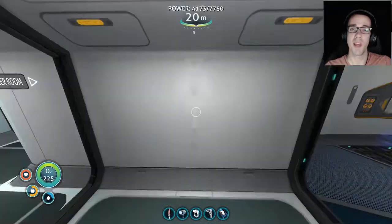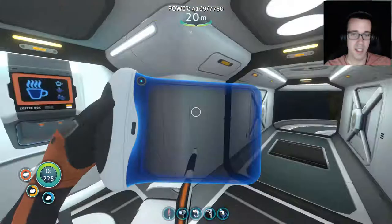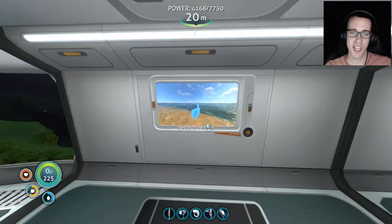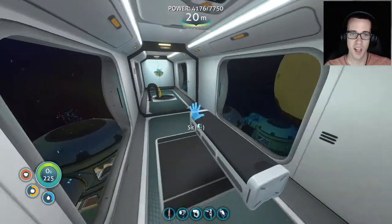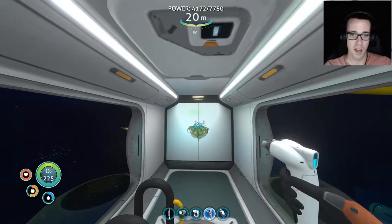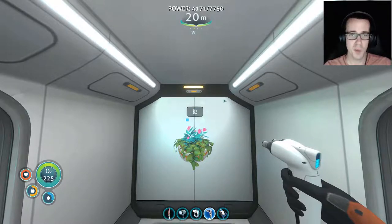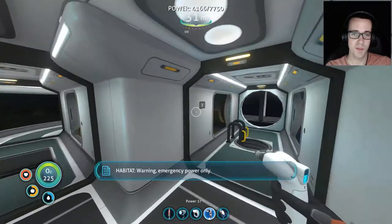That's our scanner room — it was a huge asset to us throughout all of this, finding and gathering resources. We've got some lovely artwork — a little beach taken from the very first island we encountered, a little bit of plant work. This is B1, and this is one of the first things I forgot to do. We're on B1 right now, so B2 would be down — there we go. B2 is now this way.